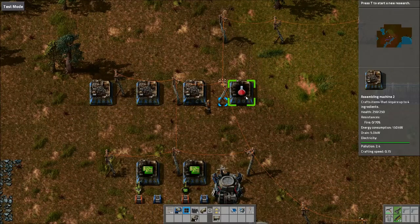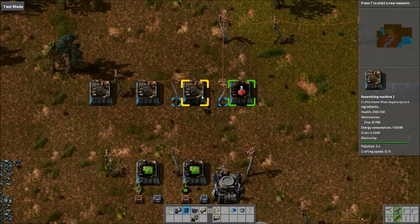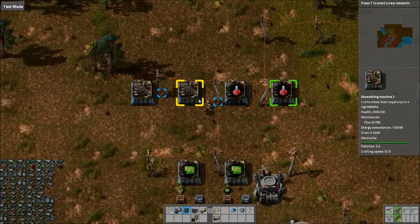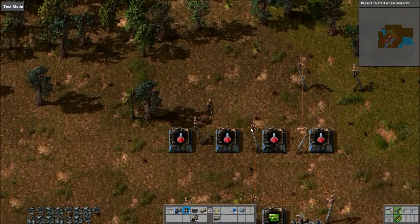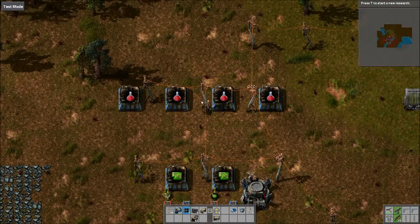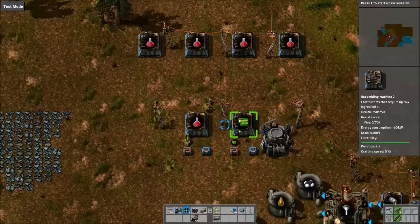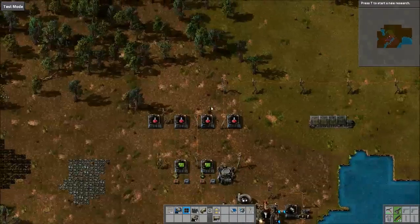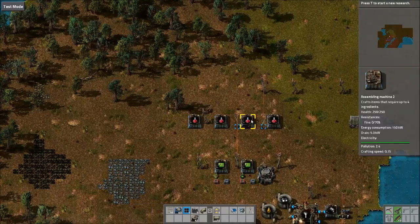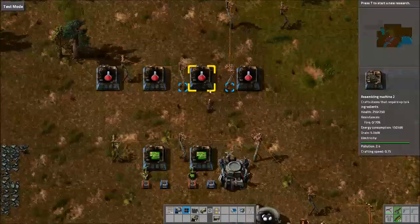You copy it by shift right-clicking, and you'll see it now has a green box — that means it's copied. Then shift left-click to paste. The green box shows what you've copied and the orange or yellowish box shows what you're pasting to. You can paste over ones already set, and this is really useful if you're setting up a chain of assembling machines all producing the same thing.